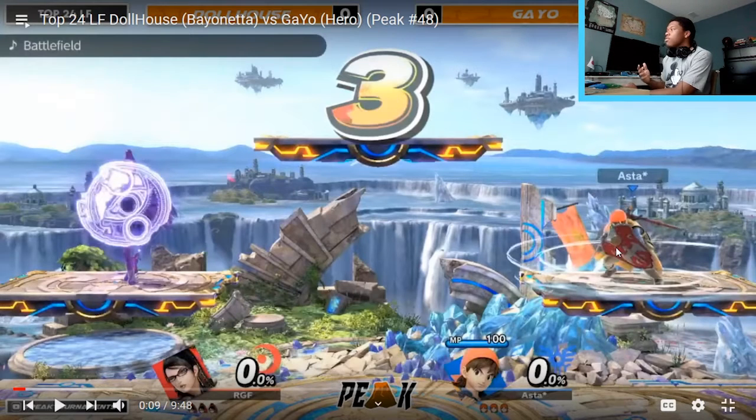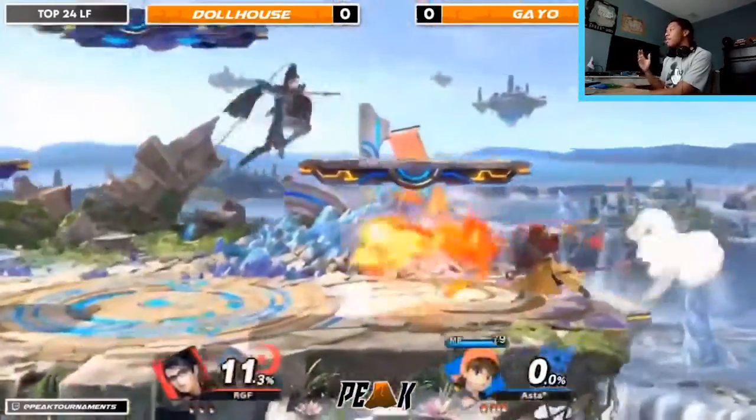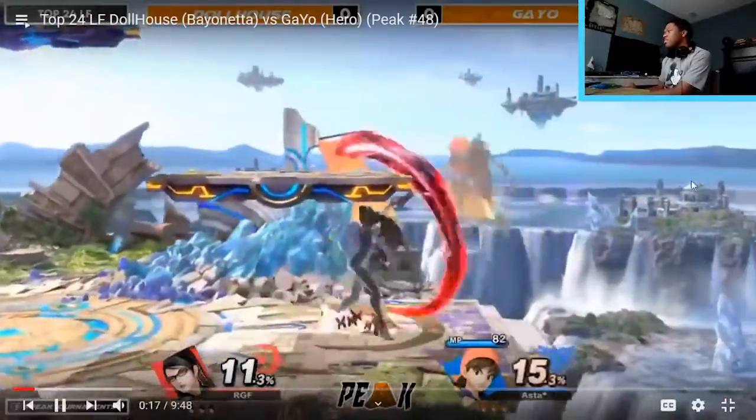Hero's sword has a lot of knockback and strength, which makes up for not having the most range compared to other top-meta sword characters. He has a lot of good zoning capabilities with Frizzle, Caprizzle, Zap, Zapple, and Kazap. The side special goes really far, isn't a projectile, and has low commitment. A lot of this matchup will rely on Dollhouse's ability to break into Gayo's zoning, potentially through after burner kick. We're on Battlefield, which should be good for Bayonetta's mobility.